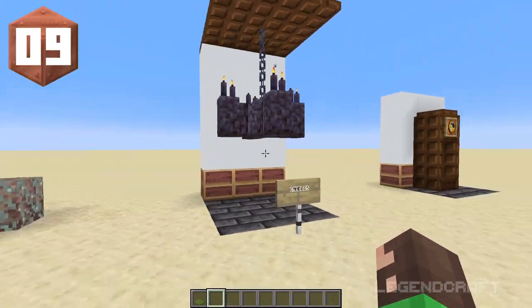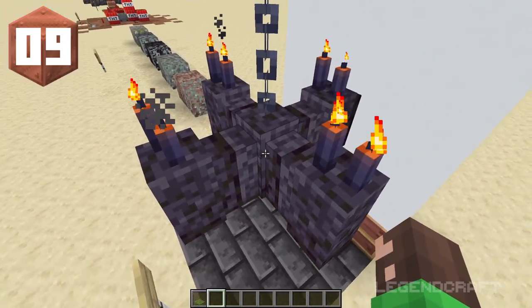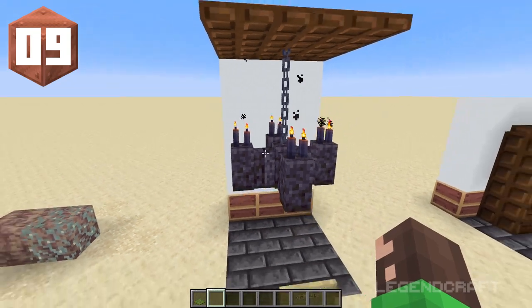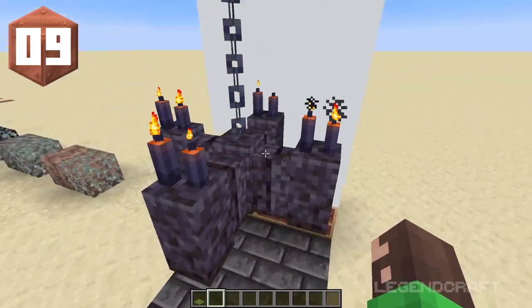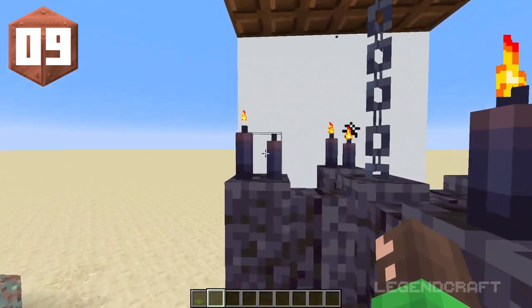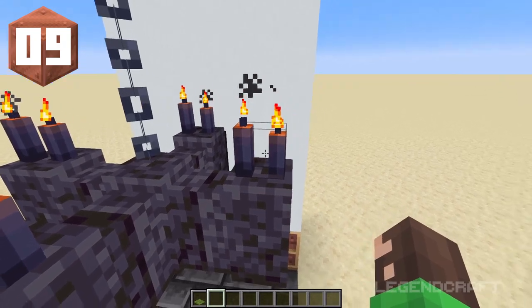Our next design is another lamp — this one using blackstone, smooth polished blackstone, some chains, and candles on top to make a nice little chandelier. This turned out really nice. There are so many different things you can do with this — you can change out the wall pieces and the candles. In my opinion, candles are one of the best blocks added in 1.17.